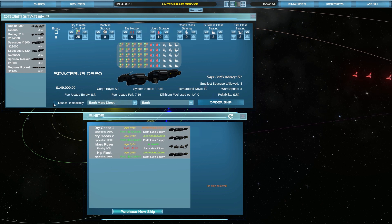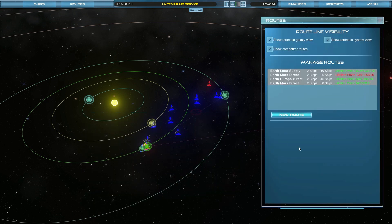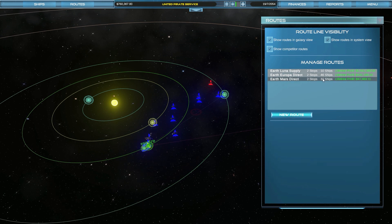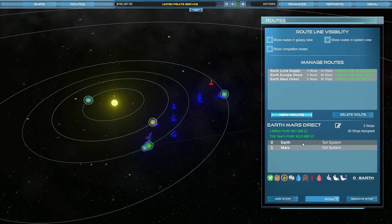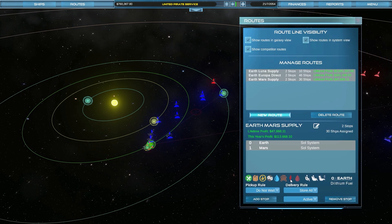So Earth-Mars Direct — I'm going to fiddle with that route. I think that should be enough, hopefully, to make a profit. I'm hoping diversified shipping will do the trick. Actually, I'm going to delete that route and recreate Earth-Mars Direct. I don't think there are any requirements — I'm just going to leave it up to the AI to handle that. I think the AI will know what to do with picking people up.